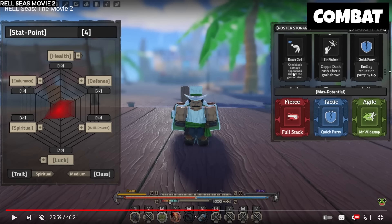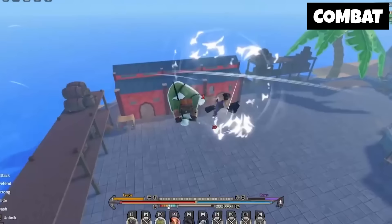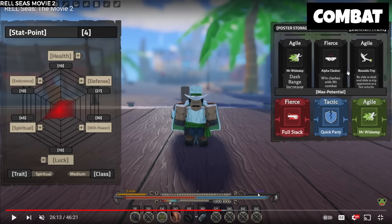Strong Tilt — down tilt to give full M1 combo without having to block break. Strong Punch — block break knockback added to strong punch. Parry Gun — parry frame increases by 0.2. Evade God — knockback damage and rupture the ground stunt. Sir Pitcher — Gepo Dash, rush after a grab throw, which is the one we also see in the video — similar to Holy Wear X. Quick Parry — end lag reduce on parry by 0.5. Wide Step — dash range increase. Alpha Clasher — win clashes with M1 combat. Ronaldo Trip — be able to dash and slide to trip opponents at a fast velocity.